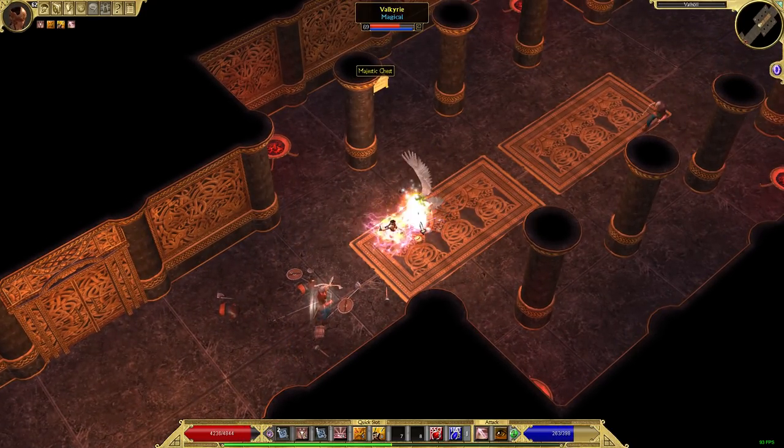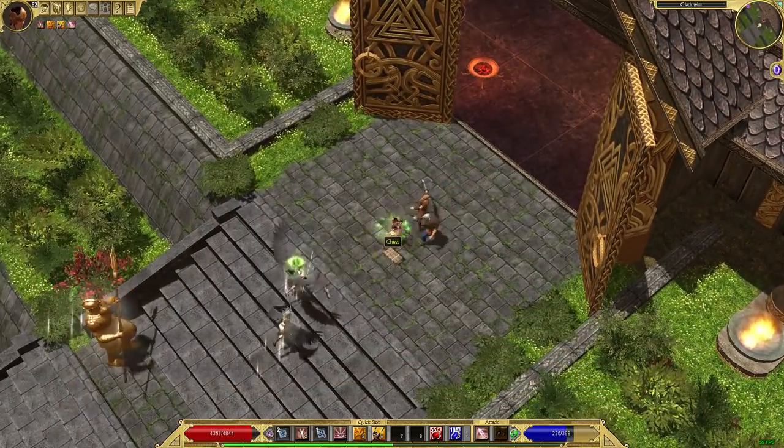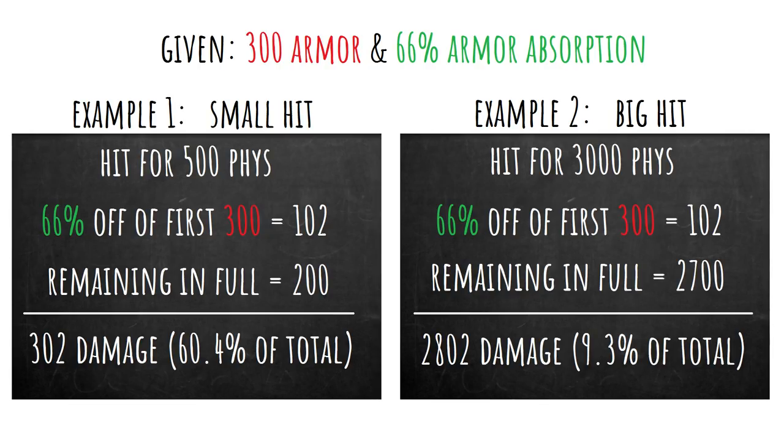Armor Absorption is a concept in both Grim Dawn and Titan Quest. In Grim Dawn the base is 70%; in Titan Quest the base is 66%. Your Armor Absorption is the amount of physical damage your body part can negate, but applied in a not-so-simple way. Suppose your torso gets hit, with 300 Armor Rating and 66% Armor Absorption — that means you'll absorb 66% of the first 300 physical damage you receive in an attack, and the rest is taken in full. Remember: we're number three in the damage order, so we haven't yet reached physical resist or percent damage absorption.